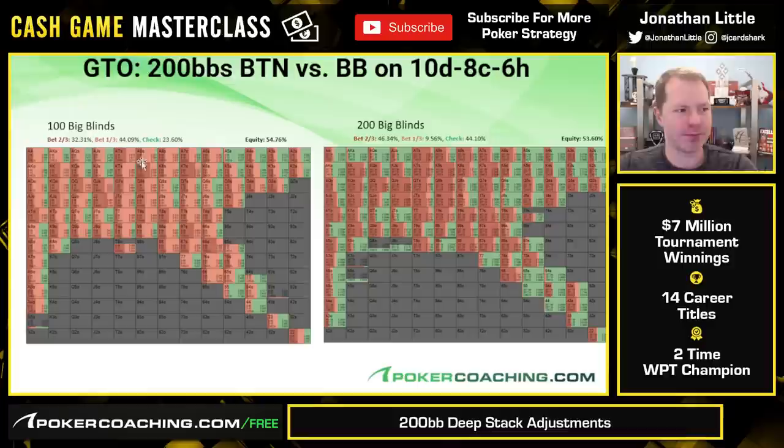Let's take a look at a few GTO examples to show key adjustments as you get deeper stacked. On the left we have 100 big blind strategy, on the right 200 big blind strategy. Button raises, big blind calls, flop comes ten-eight-six. Big blind checks: 100 big blinds deep we are checking 23% of the time, betting a lot of our range using mixed sizes — sometimes two-thirds, sometimes one-third. But 200 big blinds deep, even though our equity is roughly the same — 55% compared to 54% — we're now checking 44% of the time. That's because our opponent can be sitting with hands like nine-eight, nine-seven, ten-eight, eight-six — they'll have a lot of nuts on this board. So when we do bet, we're betting big for the most part, essentially polarizing our range right off the bat.